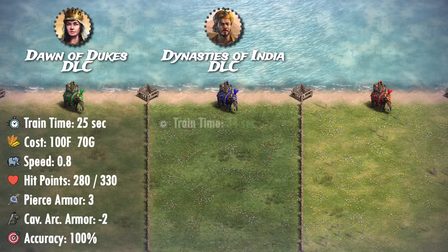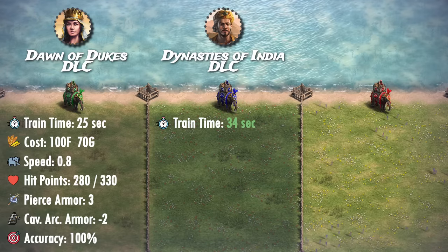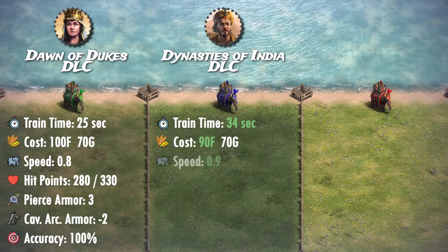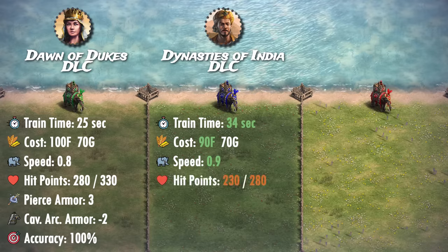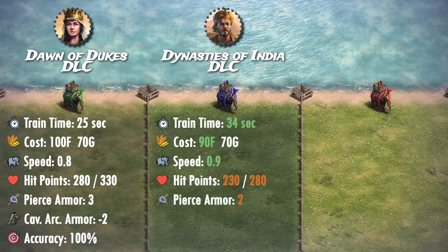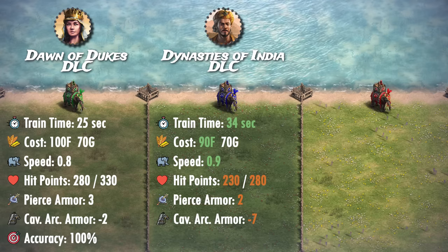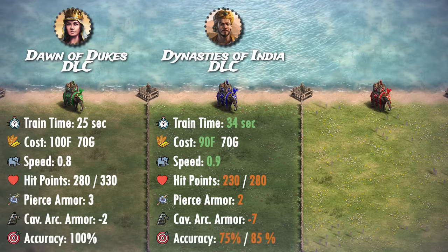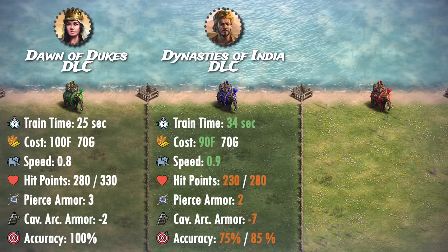Although their creation speed was nerfed to 34 seconds, they can be created in the archer ranges now, so they're definitely easier to mass. Their cost was reduced to 90 food and 70 gold, their movement speed increased to 0.9, which with husbandry can outrun the archer line. Their HP was reduced to 230 for standard and 280 for elite, their pierce armor reduced from 3 to 2, their cavalry archer armor reduced from negative 2 to negative 7, and their accuracy decreased from 100% to 75% for standard and 85% for elite. They also used to have bonus damage against buildings and walls, but that was mostly irrelevant anyway.